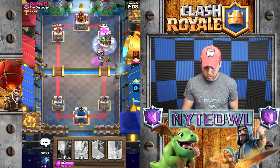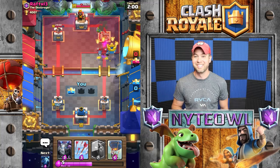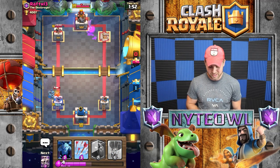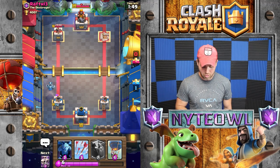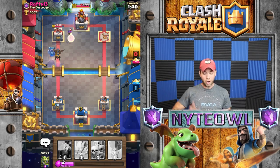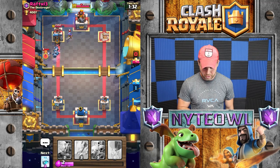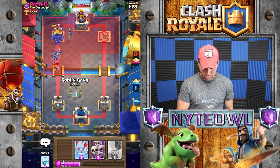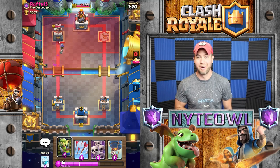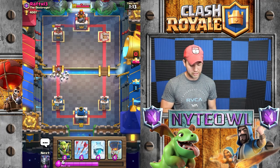Take that out — those goblins are doing work! That freeze just did it for us. Now he's gonna come in with his hog and pretty much wreck us — that was rude. Drop another lava hound to get in front of that mega minion. Drop a whole bunch of stuff here, take out that valkyrie please — drop goblin gang as soon as that valkyrie's dead. Put ice wizard right there — skeleton army on top of this musketeer, take him out.